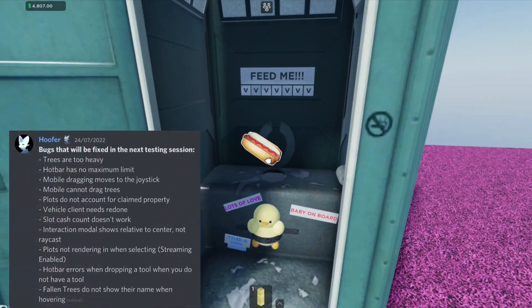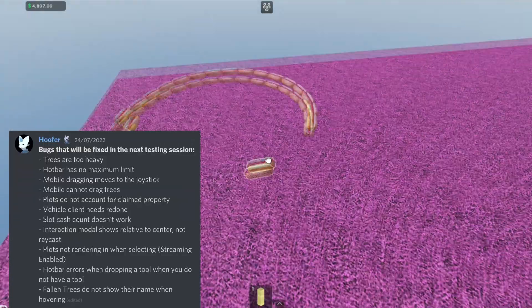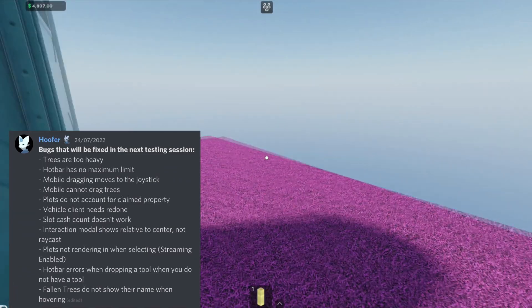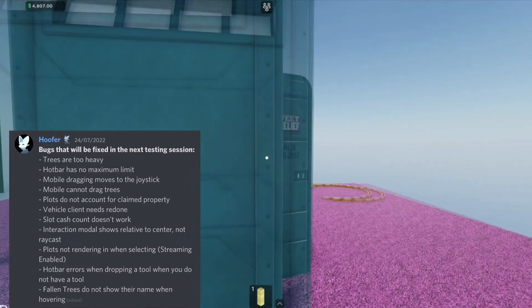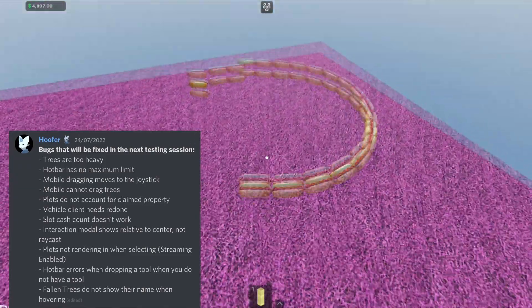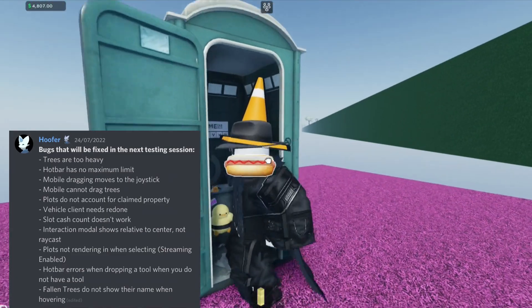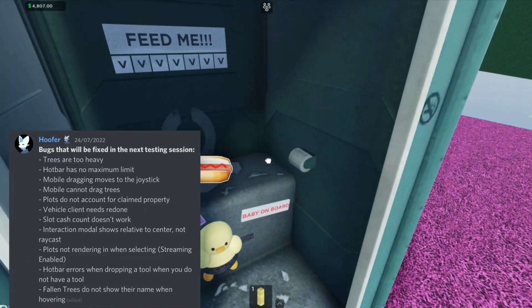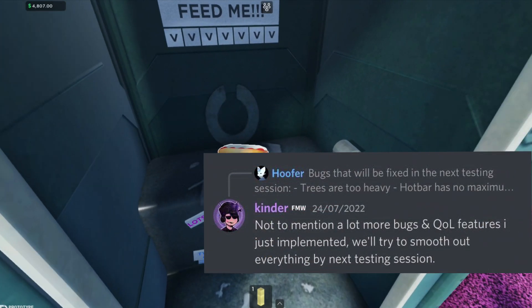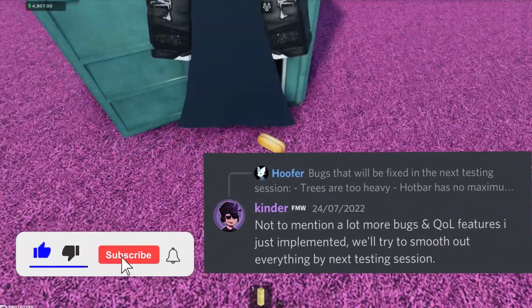Hoofer lists bugs that will be fixed in the next testing session: trees are too heavy, hotbar has no maximum limit, mobile dragging moves to the joystick, mobile cannot drag trees, plots do not account for claimed property, vehicle clients need redone, slot cache doesn't work, interaction model shows relative to center not raycast, plots not rendering when selecting streaming enabled, hotbar errors when dropping a tool when you don't have a tool, and fallen trees show their name when hovering. Kinder adds there are also a lot of bugs and QOL features just implemented — they'll try to smooth out everything by the next testing session.